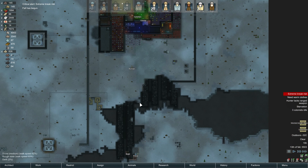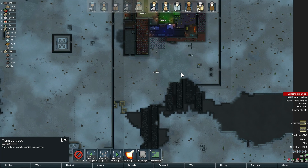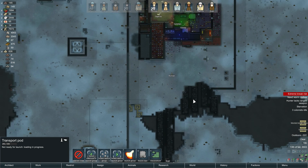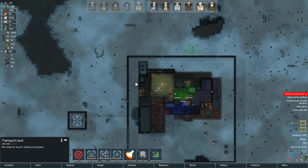Hello and welcome back to RimWorld. We're working on getting our last materials that we need, and hopefully I'm trying to load up this stupid launcher, but I don't know why it takes forever to load and I don't know how to specifically get it to load.